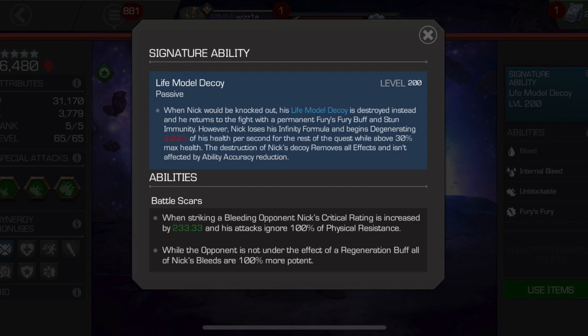The SIG ability is Life Model Decoy, which is a passive. It states: when Nick would be knocked out, his Life Model Decoy is destroyed instead, and he returns to the fight with a permanent Fury's Fury buff and stun immunity. However, Nick loses his Infinity Formula and begins degenerating 2.23% — that's max signature level — of his health per second for the rest of the quest, while above 30% max health. The destruction of Nick's Decoy removes all effects and isn't affected by ability accuracy reduction. In effect, this is ultimately an extra life with huge advantages on his second life, so it's highly desirable to have him awakened.